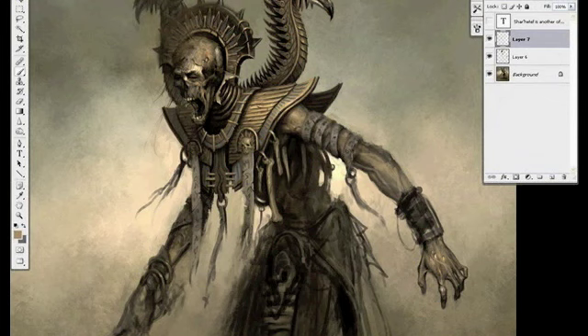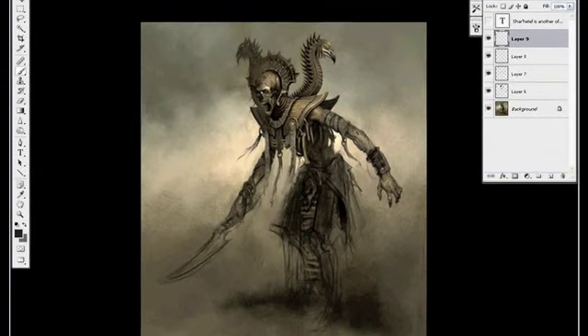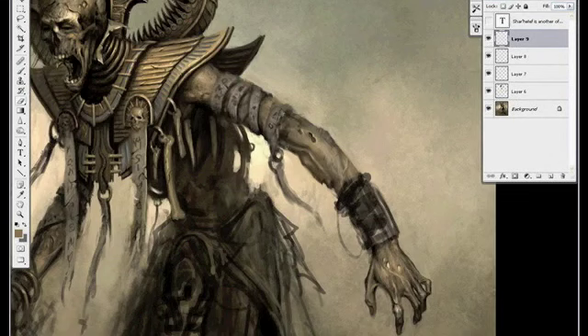One of the best parts about character design is painting the skin and painting in all the little veins and little details. I think those little details help sell your painting a lot. Like if you put in cracks in armor and little dents and nicks and things like that, I think it tends to make it look more real.